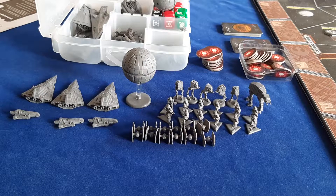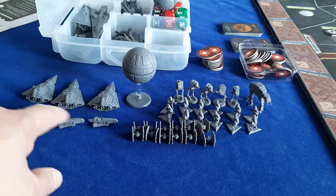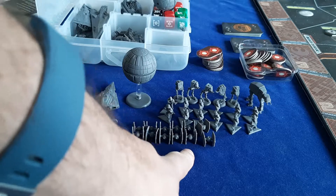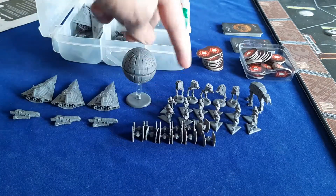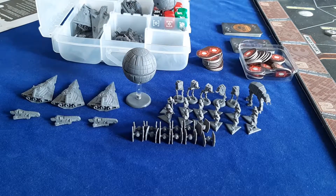The imperial player starts with quite a few units compared to the rebels: three Star Destroyers, three Assault Carriers, 12 TIE Fighters, 12 Stormtroopers, 5 AT-STs, an AT-AT, and a Death Star.